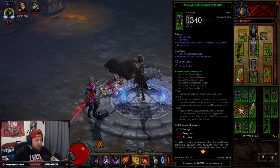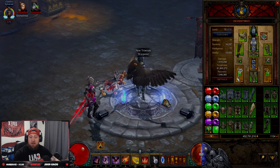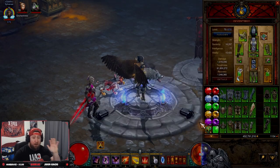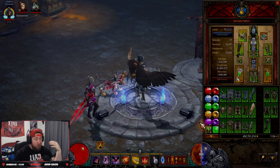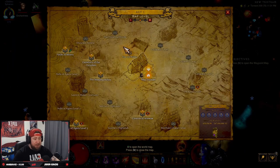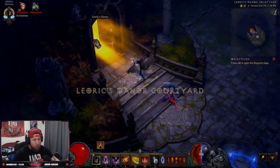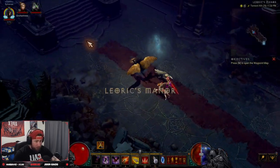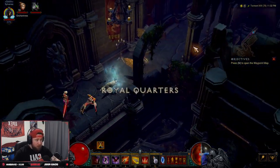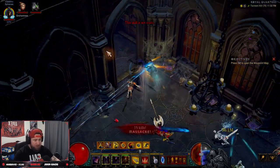For Demon Hunter we have Shadow's Mantle, Unhallowed Essence, Embodiment of the Marauder, and Natalya's Vengeance. You'd think you have to put all this stuff on and complete the set dungeon — but it's super easy. After you farm and get your set pieces, you don't have to wear a full six, you can wear five. All you're going to do is in Act One go to Leoric's Manor, go to the courtyard, go all the way upstairs, run past that scary ghost, and go back to where your set dungeon page altar is.